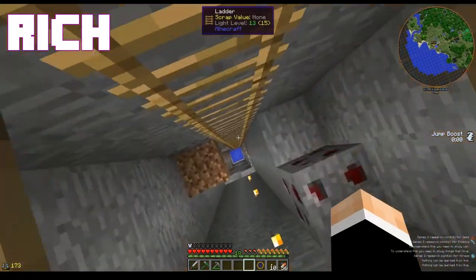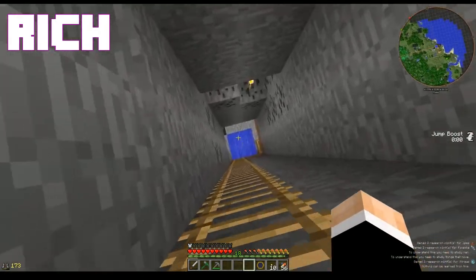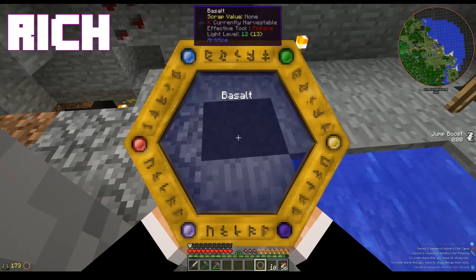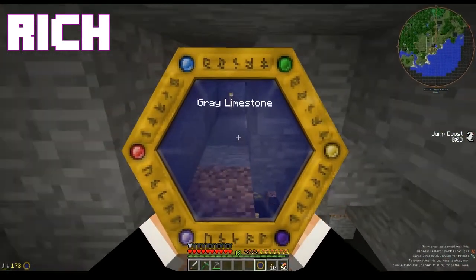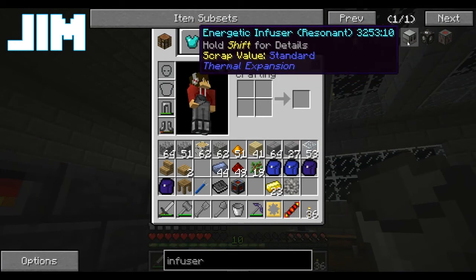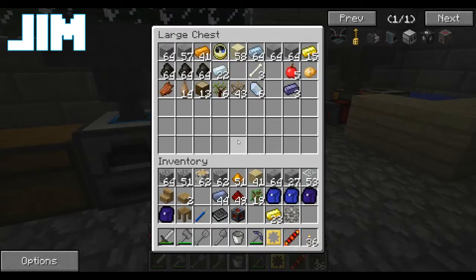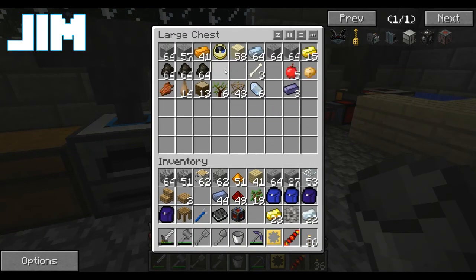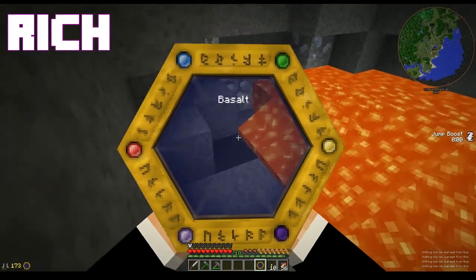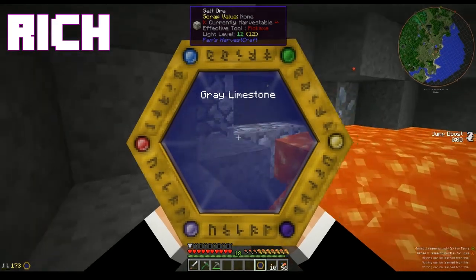Let's get to the bottom of this mine shaft and see what more I can find down there to scan. The first thing I need to be able to do is power my jetpack. Ooh, redstone — nothing can be learned from redstone. Aha! I can scan lava.